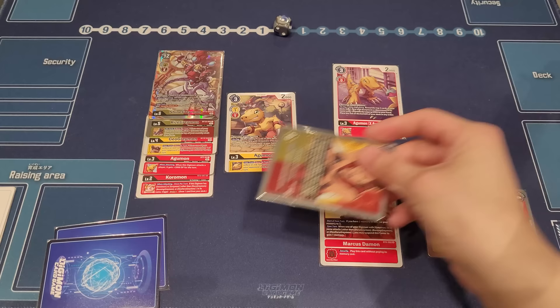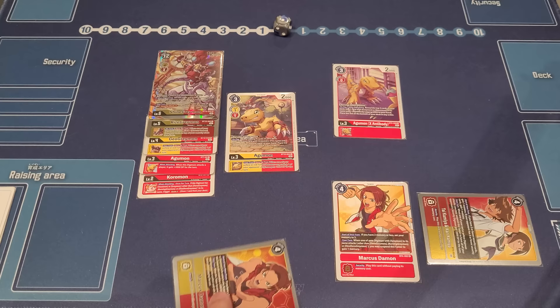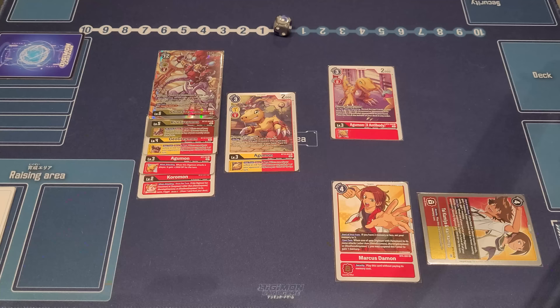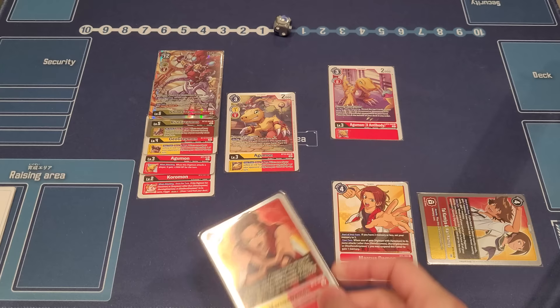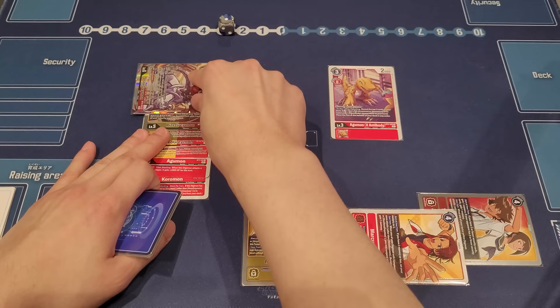If you have Taichi set up already, you can use it to minus another 2000 DP to your opponent's security Digimon, so Marcus Damon effectively swings for two checks. Really great value. At the end of turn, Marcus returns to the tamer area. If Marcus ever gets deleted in battle, RyzeGreymon triggers and puts Marcus back on top of your security — your opponent is left wondering whether to chip you away. If they do, you get your Marcus Damon back for free immediately. Ultra value.